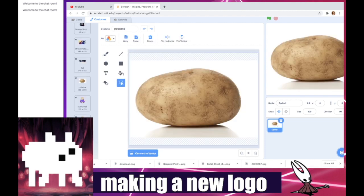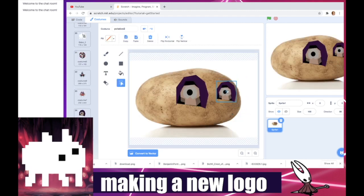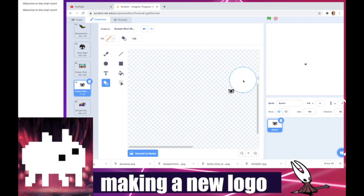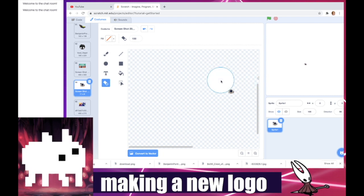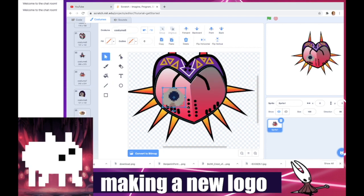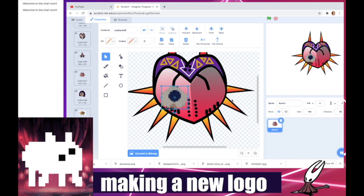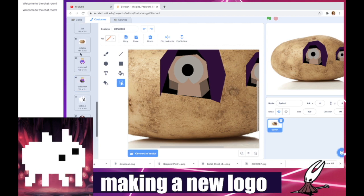There's another logo. We take the potato, we give the potato two eyes, but each of them is a reaper. Yeah, this works. This is called an eye transplant. People in my D&D campaign would know a lot about that. Then we add these eyes. We add Tab's eyeballs. Okay, then. We can do a couple more mashups.